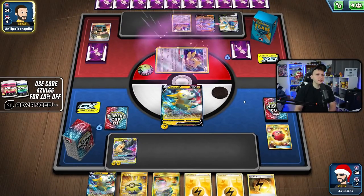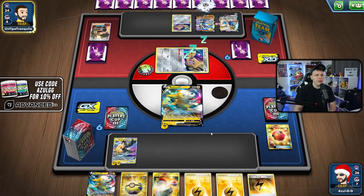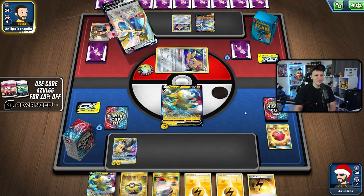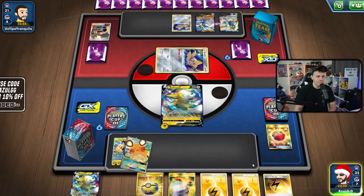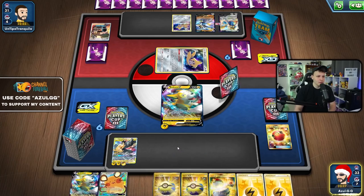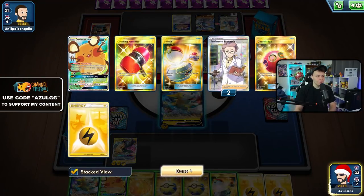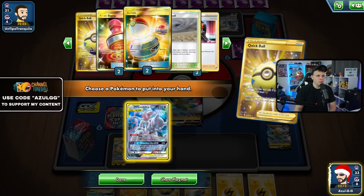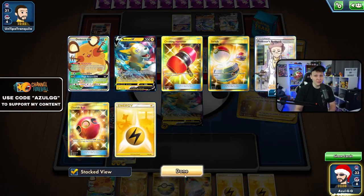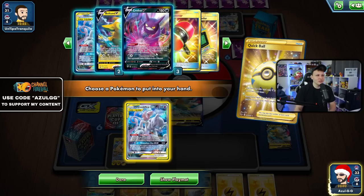Stellar Wish — they got a Marnie for next turn and they have a massive hand. I would love to Marnie my opponent here but I have to find the Marnie first. Here comes the Intrepid Sword. They've got a huge hand, a bunch set up — a ridiculous amount of stuff. We're starting with Speed Lighting, a couple Quick Balls, got the Big Charm. I could Deadéye Change this turn, but I only have one Marnie in the deck — wait, I prized three Marnie, what?